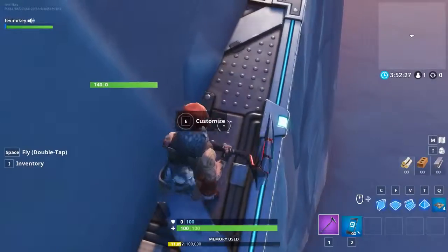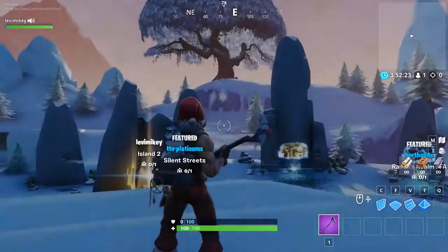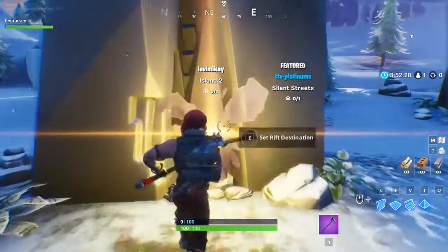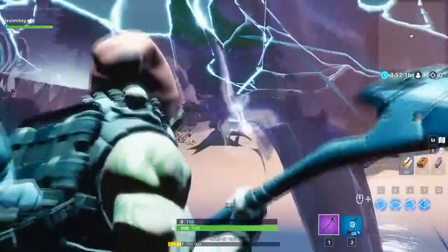Go back to creative hub, then go back inside the portal you just came out of. You should spawn inside the map - bam, look at that!